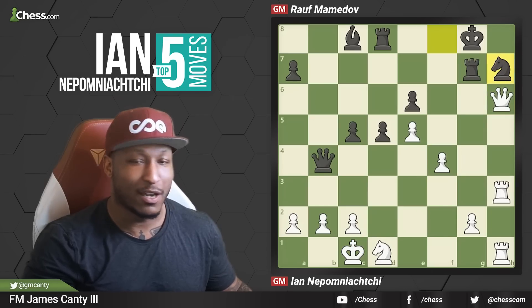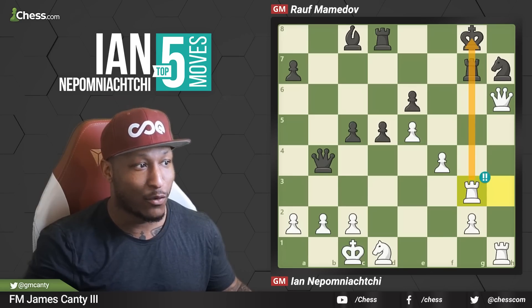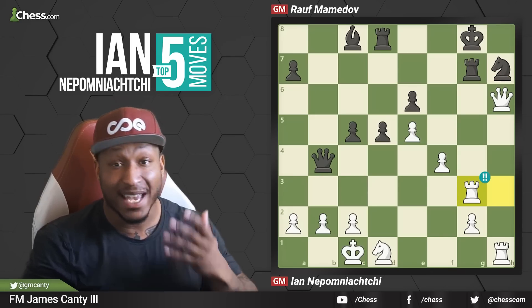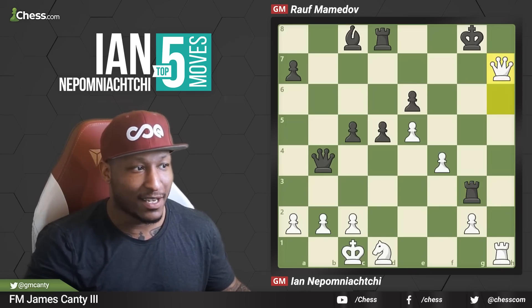The move here is actually Rook to G3 — another brilliant move, and we're still in the same game! Threatening mate and Queen H7 because the Rook is pinned. What if he takes it? In the game, Rook takes G3. If you take it, Queen takes H7 check.